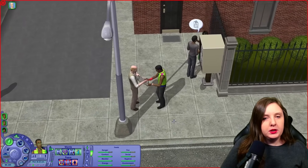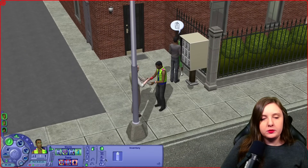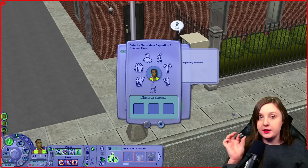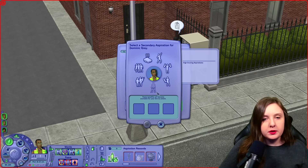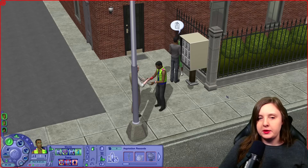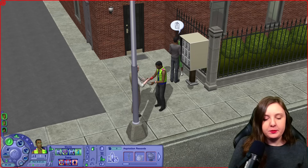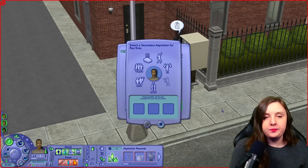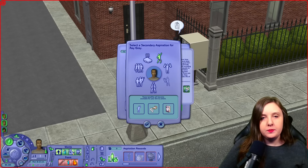And then I'm going back to Dominic. His aspiration is romance. I'm going to randomize his secondary aspiration with my d6 die. So I got the number two. Starting here going clockwise — one, two. So that is popularity. Then I'm giving him all the need benefits and writing down in my spreadsheet that it was Dominic who has a secondary popularity. And I'm going to do that same thing with Ray. He started out with a knowledge aspiration. Got number five — one, two, three, four, five. Pleasure. And I'm writing that down.